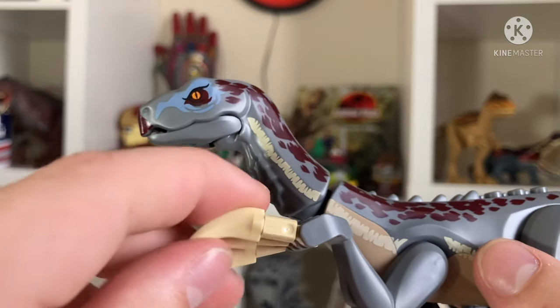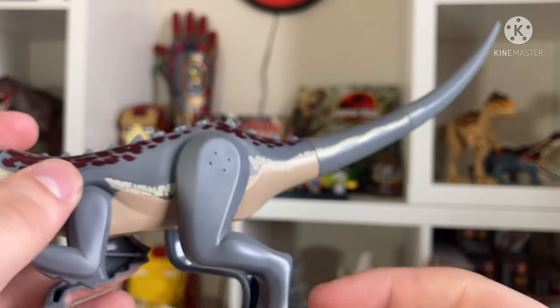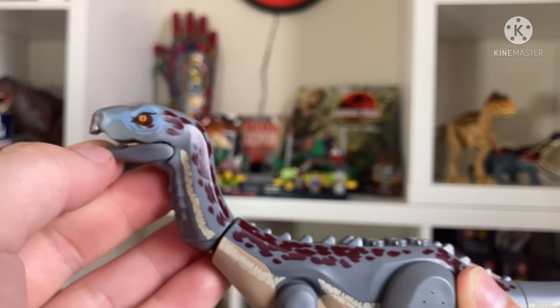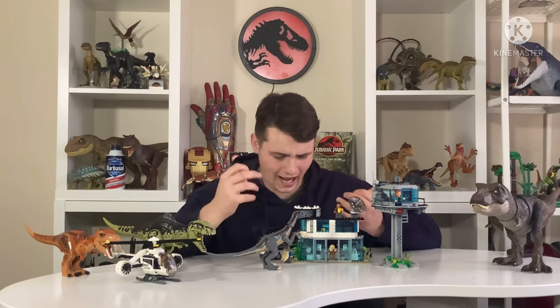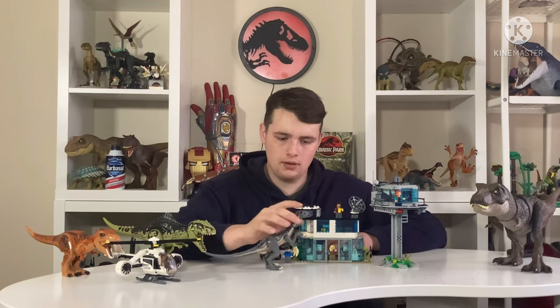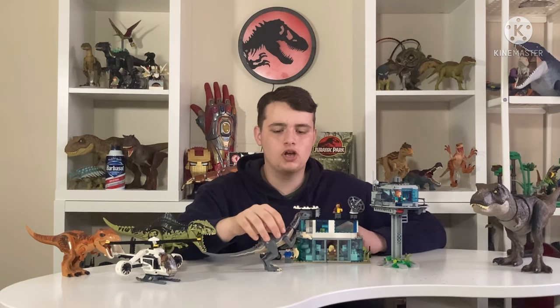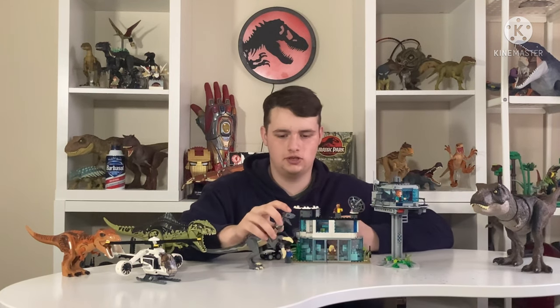It really looks cool and the claws are quite flexible, so you can get him in different positions — say he's grabbing on and going after Wu's tea. Oh no! And I just knocked down Alan — no, Alan! It's a good paint job, and also — the first time ever, I think, we've got a herbivore that can open its mouth, which is just awesome.